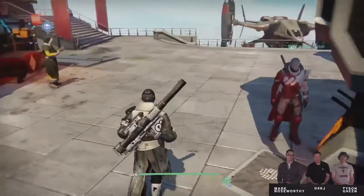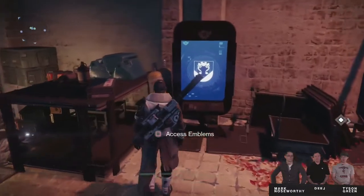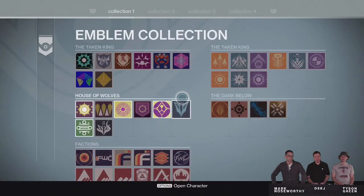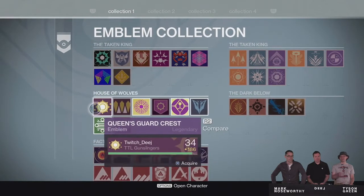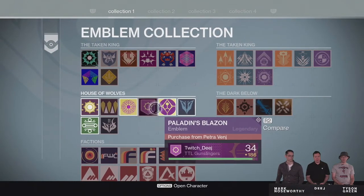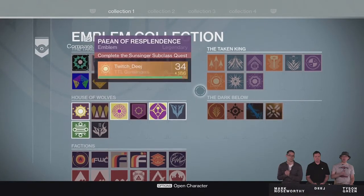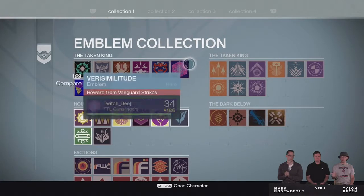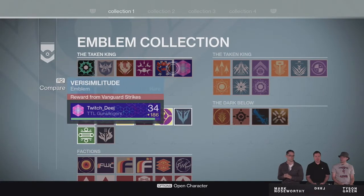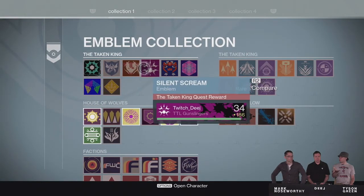Right here we can take a look at the kiosks they're adding. Here's an example of one of the emblem kiosks in the Tower — basically it acts as your Secondary Vault. There's going to be one for your Shaders and Ships as well. What it does is it allows you to delete those Shaders or Emblems that you hardly ever use, and you can have access to them again as long as you've gotten or received them in the past. So basically you can delete them, free up some space in your General section or your inventory, and as long as you've gotten it before, you can buy it again later if you choose to.